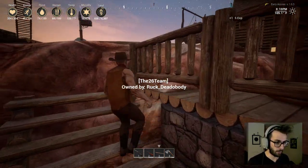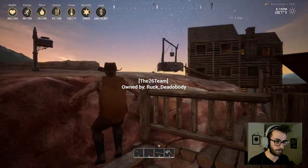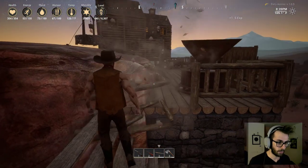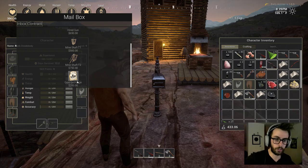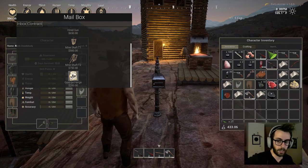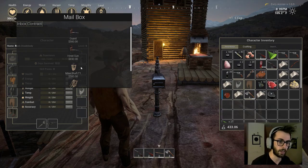If you don't know what the mailbox menu looks like — the gold exchange only costs two hundred dollars, and the easiest way to get it is by killing bandits. You can also get guards that watch your house and hire guns which follow you around.